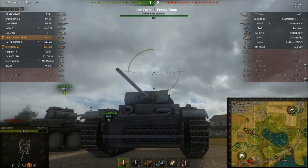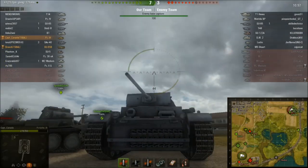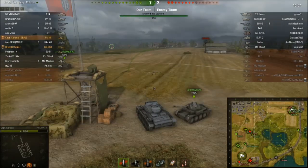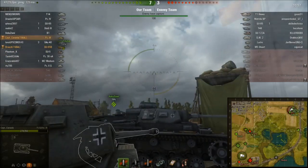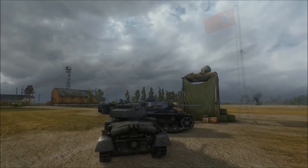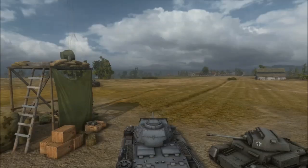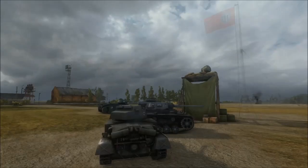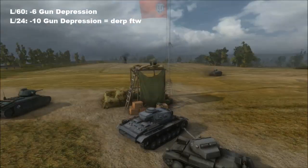One thing to watch out for is the front glacis plate — it's very flat, and if you get hit there the odds are you're going to have engine and transmission problems, so don't get shot there. Another thing about this tank is that it doesn't have stellar gun depression — it won't be able to aim down very much based on how the mantlet sits. I think it's only around minus 5 or 6 degrees of gun depression, and that's not one of the strong points of the Panzer III.